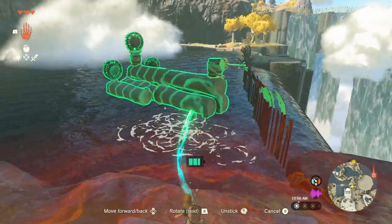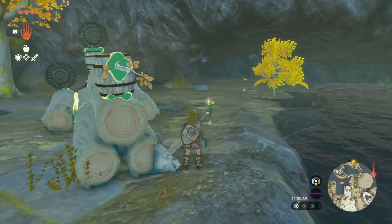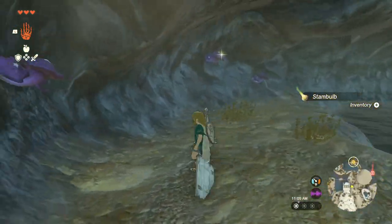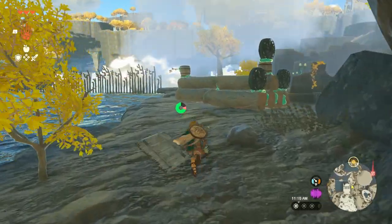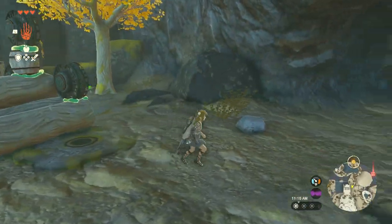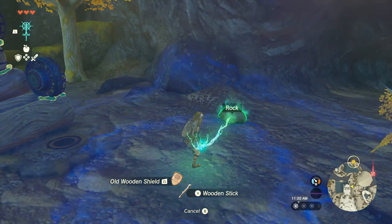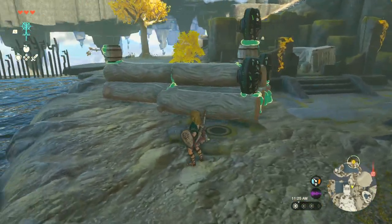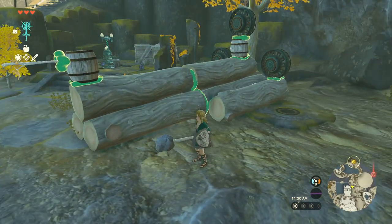The boat made it across — good job, boat! That was so worth all the time. I'll park it down there. I hope these pieces don't reset and I don't lose my boat. I'll grab some mushrooms. Since I've got a rock here, I'll fuse it to my wooden stick — what does this get called? Rock Hammer! The names of these fused weapons are funny.